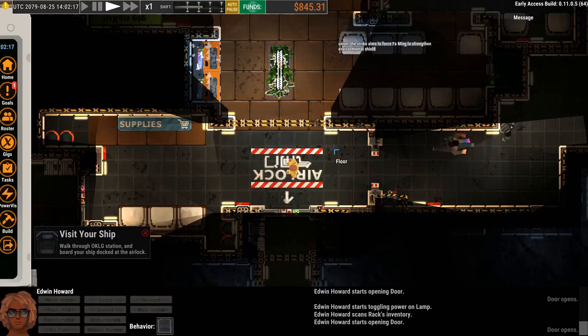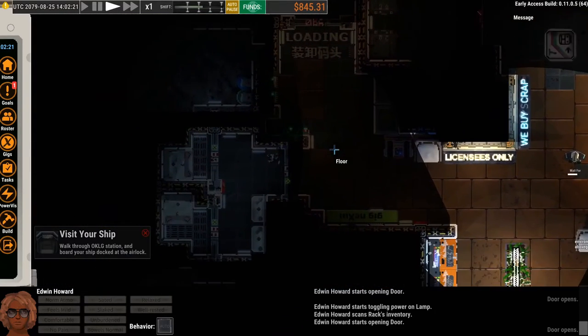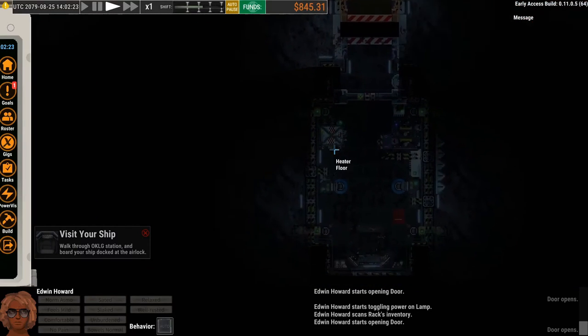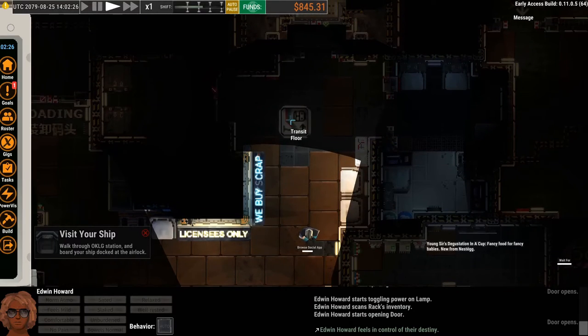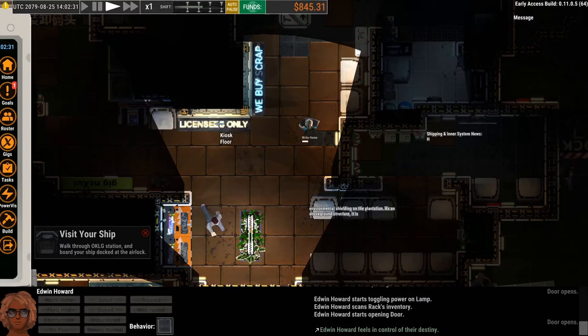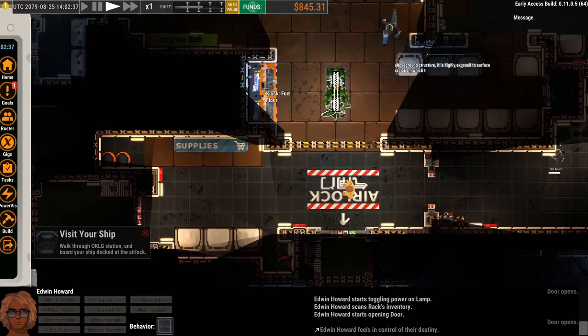The WASD keys will pan around if you want to see what you're doing. Our ship is down here, and up here there's transit to go to other sections of the space station. There are a couple of kiosks where you can buy and sell things you've picked up out in the world. These are docking kiosks where if you have any docking fees or want to refuel your ship, this is where you'd handle those. And there's also the supply kiosk, which is mainly interesting at the beginning of the game — think of it kind of like a convenience store.